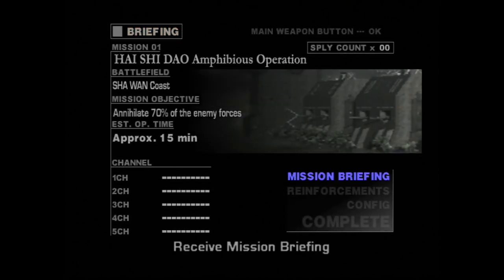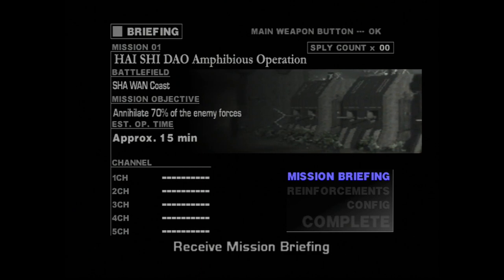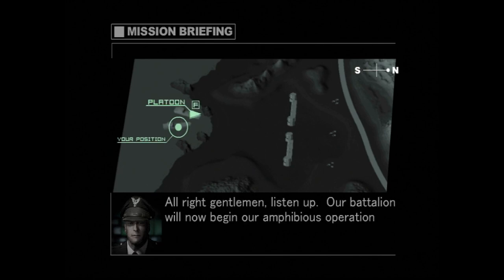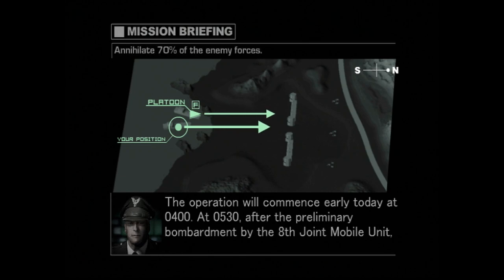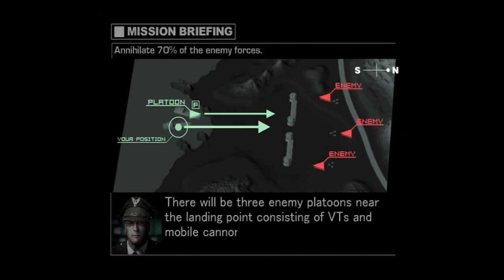This is the start of the actual missions because we get to do things like checking on the mission briefing and choosing our mech loadout. There's a much bigger range of weapons than what we had in the last stage. There is, and from this point on you're going to see me start using a wide variety of VTs because there are around 20 in the game.